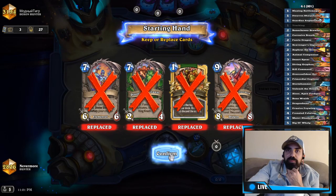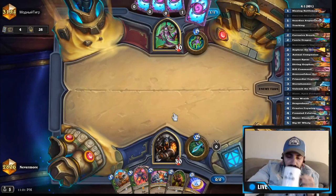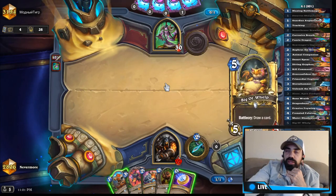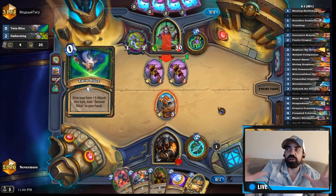Obviously these are all high mana cost minions so just go with the cheaper ones. With this deck we're hoping to compete with the Demon Hunter just to the point where we can actually OTK him. We want to minimize the damage for the first five to six mana and then go aggressive from there. We just want to control the chaos right now.